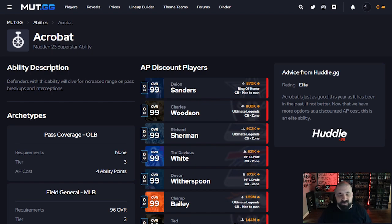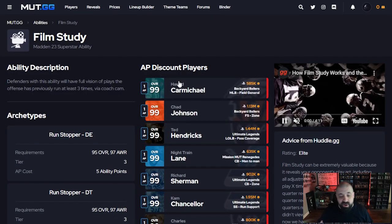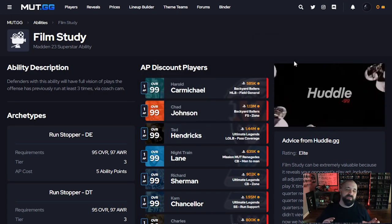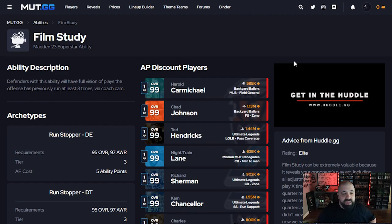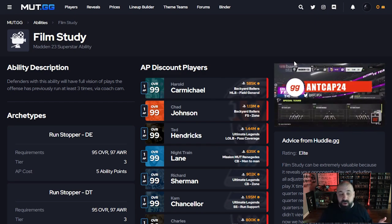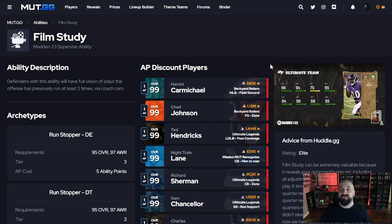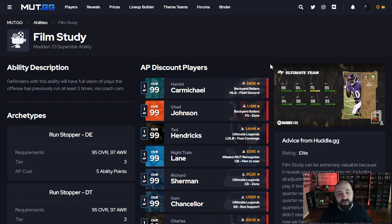The last ability to discuss is Film Study. Personally I don't think it's worth 1 AP — everybody overreacted when Ed Reed got it for 1 AP but I haven't used it since and don't run into many people using it. If you feel like a skilled player who can pick up on opponent tendencies it might be useful, but I'd spend that AP on Acrobat or Deep Out Zone KO instead. And there you have it — those are the best abilities to be using right now on defense with the 6 AP limit. Thanks for watching, my name is Popular Stranger, peace.